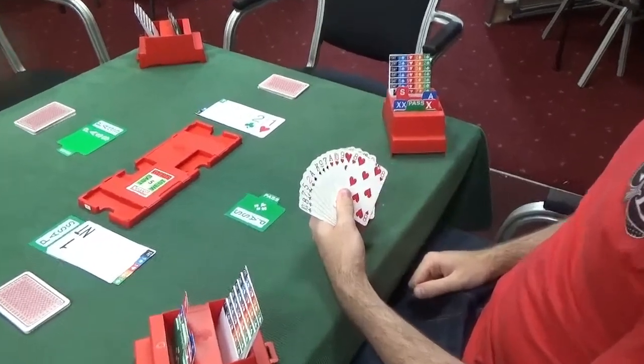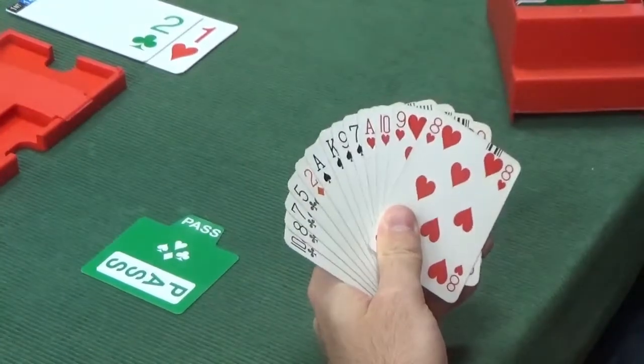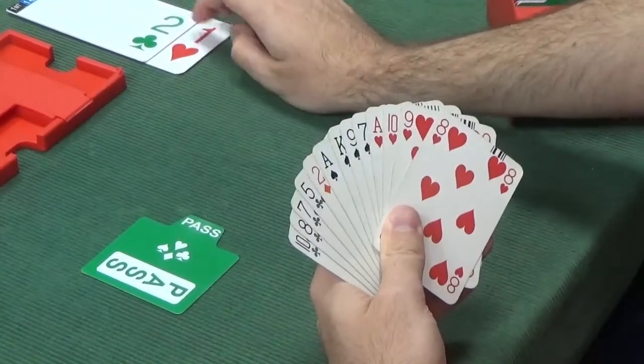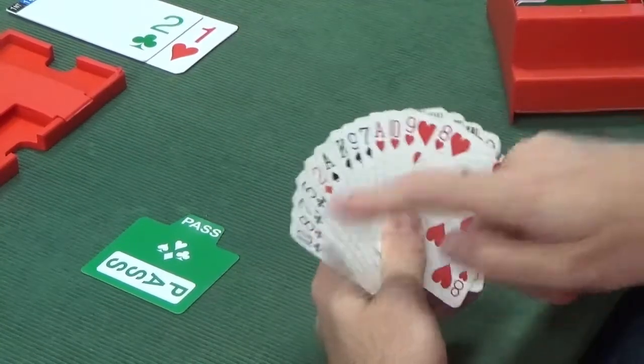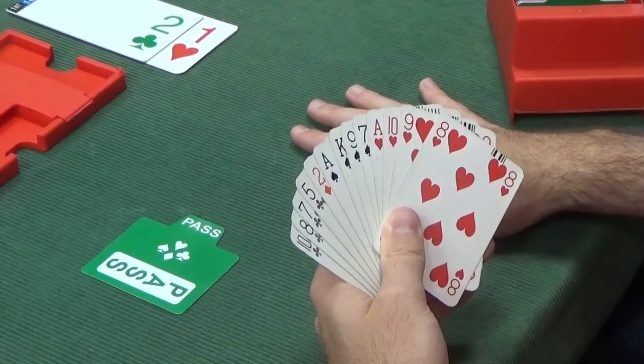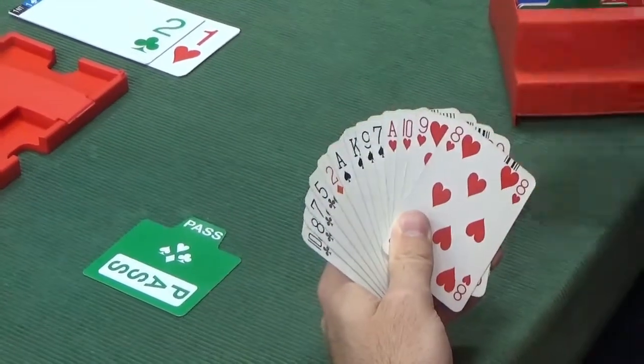Back to west — still no bid. If south had bid two diamonds, west might have come in with a takeout double showing spades and clubs. But south has now bid two suits and west has four cards in both of them, so west definitely does not want to be bidding. It looks like west will sit back and defend, so west passes.